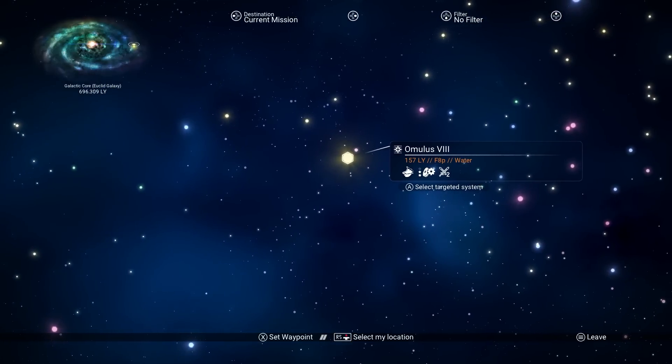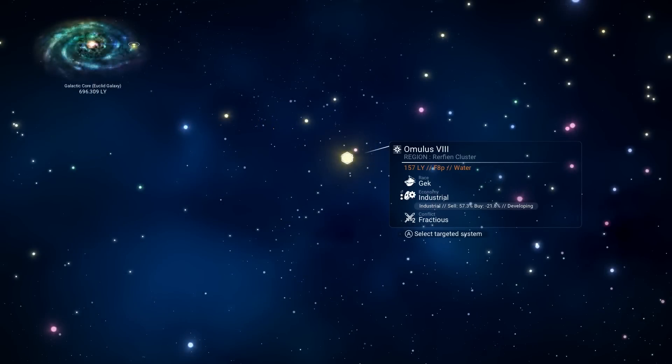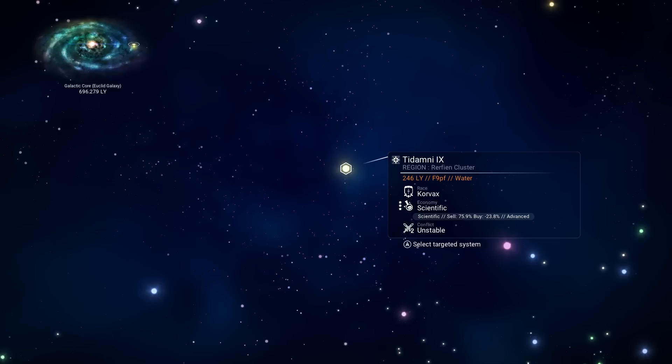Look at a system and press Triangle or Y on Xbox to see all the details. For example, a developing system shows sell 57, buy 21 — you don't want that. You want a wealthy or advanced system, like one showing sell 75 and buy negative 23. To see all this information you'll need an economy scanner, but it's not strictly required. You want systems labeled advanced, booming, or wealthy — those are the best.